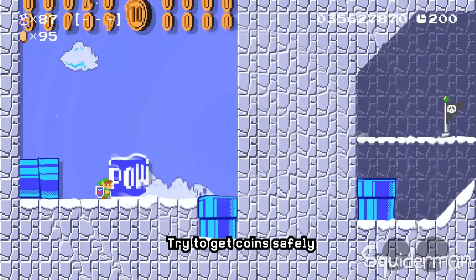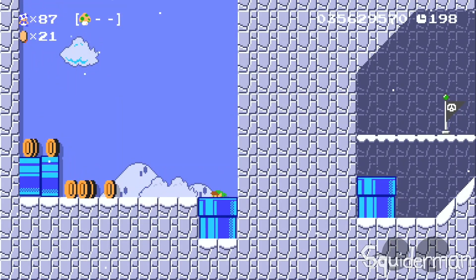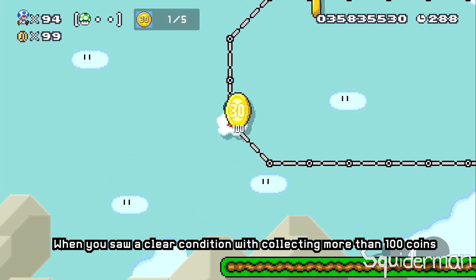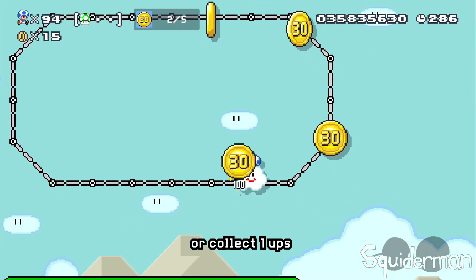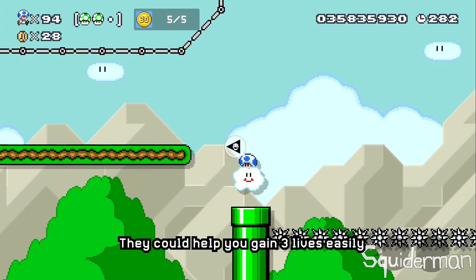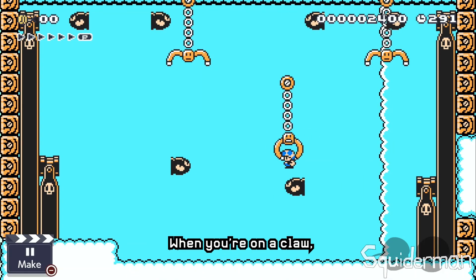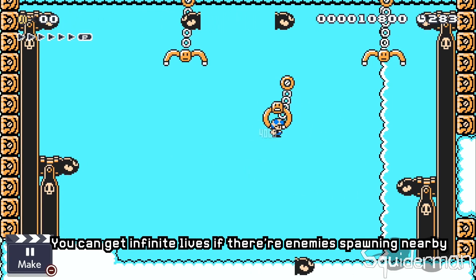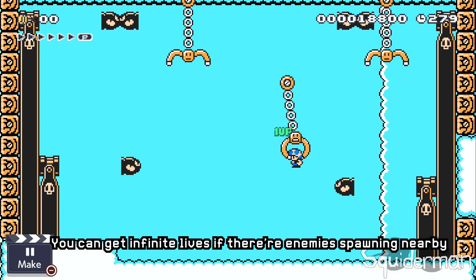Try to get coins safely — 50 coins are the best. When you see a clear condition with collecting more than 100 coins or collecting 1-ups, try not to skip the level, as they could help you gain 3 lives easily. When you are on a claw, you won't lose your 1-up streak. You can get infinite lives if there are enemies spawning nearby.